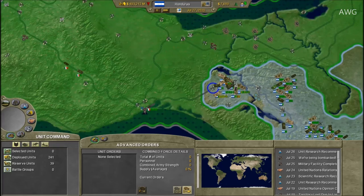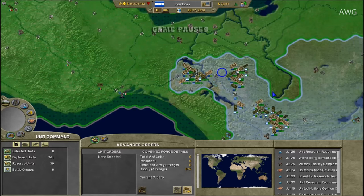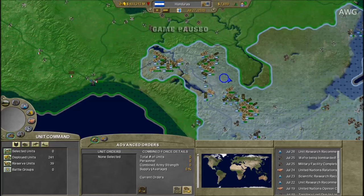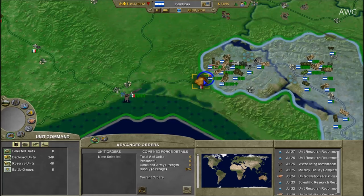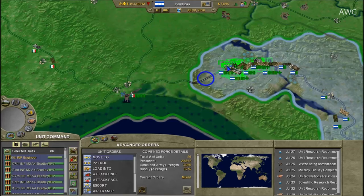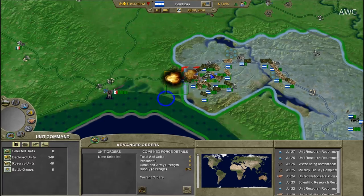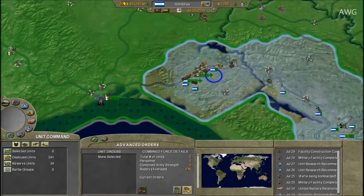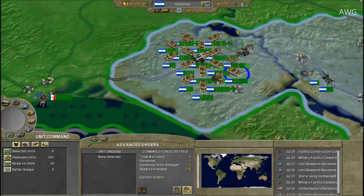I'm waiting for supplies right now — supplies are pretty bad for Honduras. I'm thinking about changing the title of this let's play from the old acronym 'KOHCR' — Kingdom of Central Honduran Republic — to something simpler, like just 'Honduras' or 'Honduran Kingdom.' That acronym is too long and sounds weird. Besides, a lot of people won't even know what it means until I explain it.